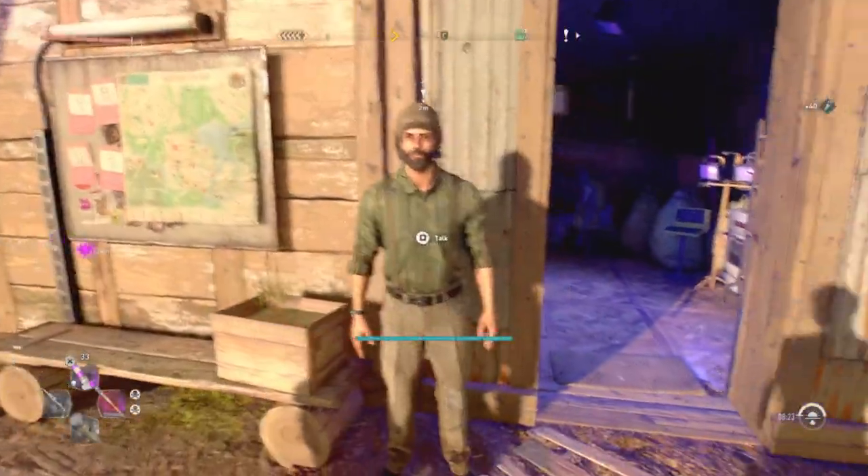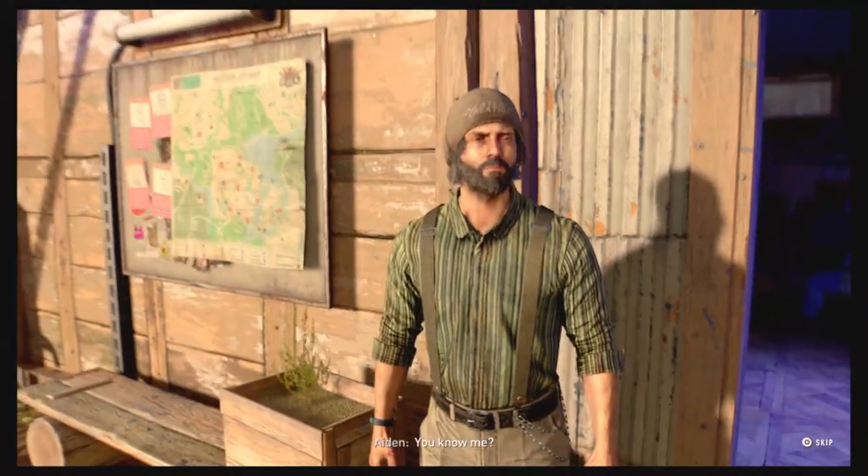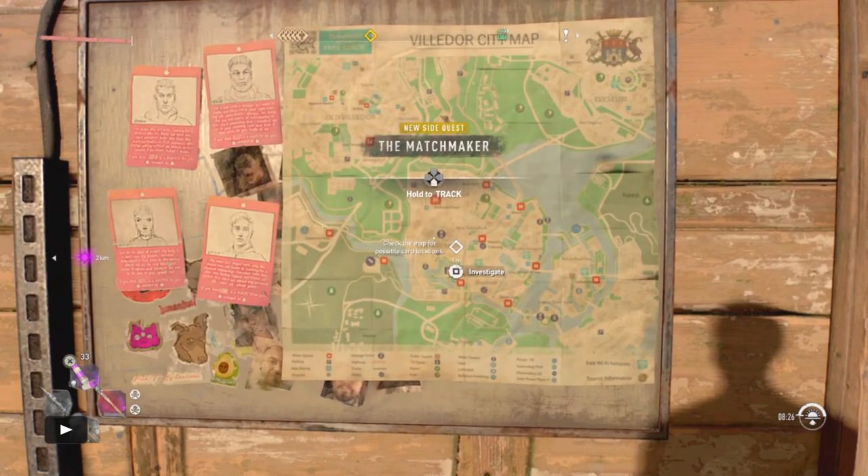You want to come talk to this guy — he's Big John Matchmaker. You want to talk to him, skip it all, really glitch out the game, and then press square.